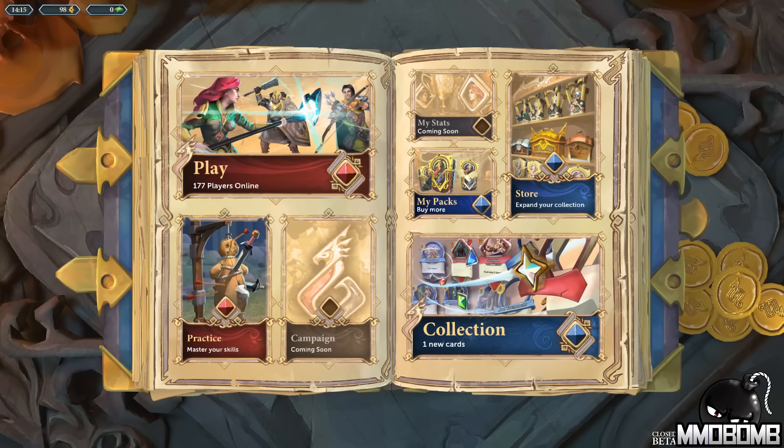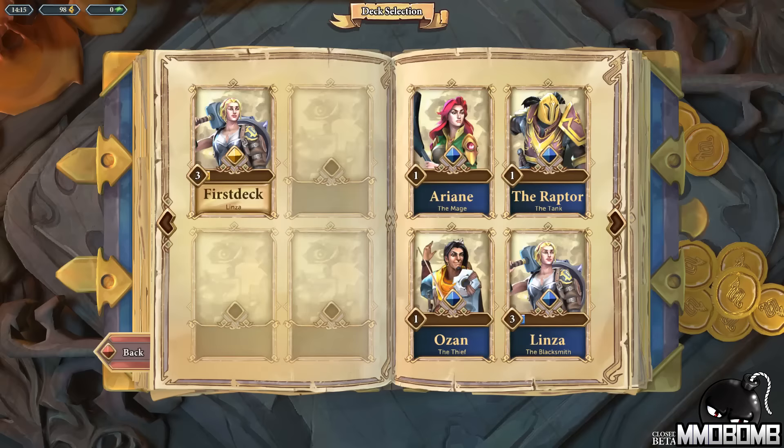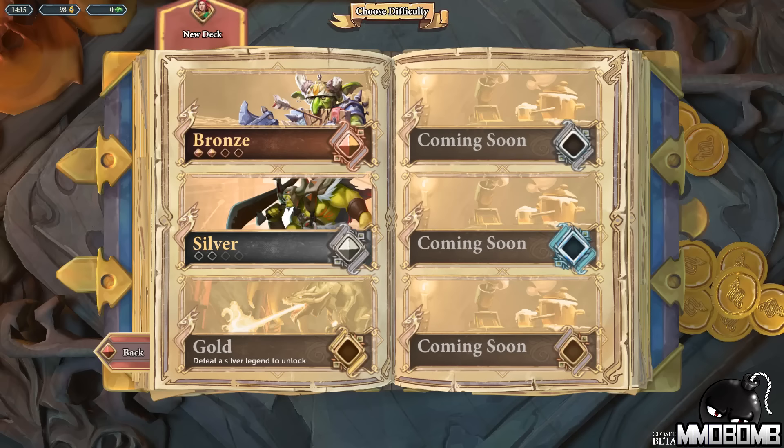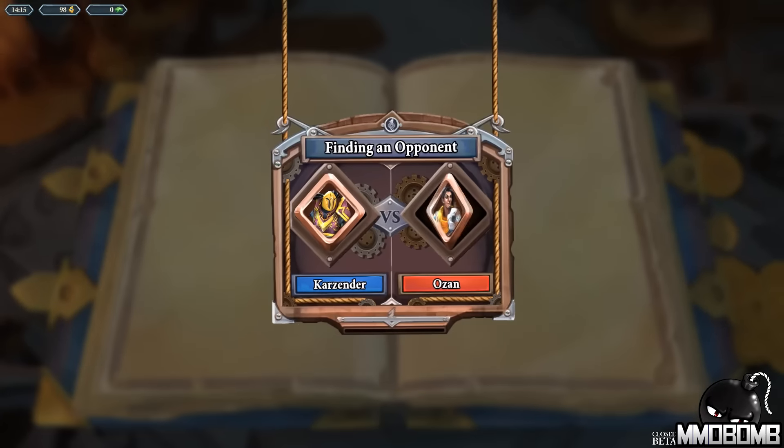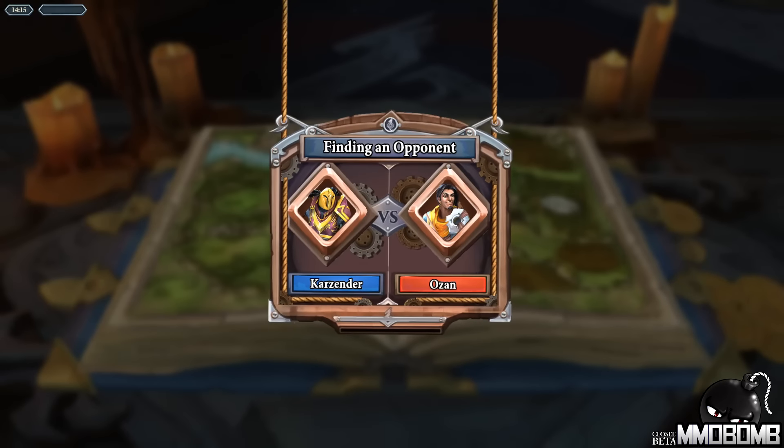So what I'm going to do, I'm just going to go ahead and do a practice match to start off. I've played a few games already, kind of know how to play. I'm going to go with someone I don't play much yet — I'm going to go with the Raptor guy. There are four different classes right now: Raptor is the tank, Arian's the mage, Ozan's the thief, Linza is the blacksmith. They all have their strengths and weaknesses. Raptor is a very heavily armored kind of guy. So I'm going to go ahead and do a bronze match against a random opponent and I got Ozan, the thief guy.